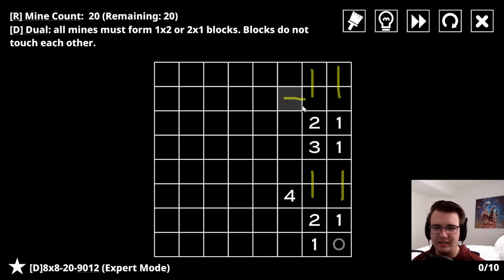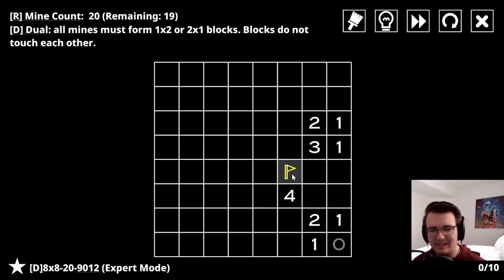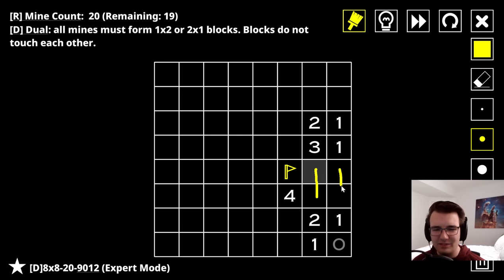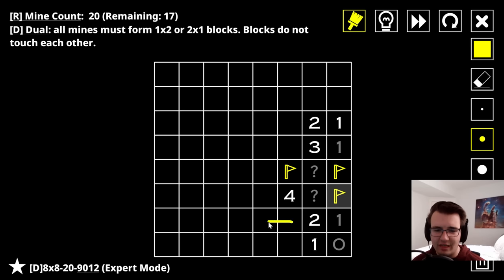I know two out of these three are mines, but it can't be both of these because that would complete the two, none of these would be mines, and then the one would be upset. So this has to be a mine. Now I know that between these two dominoes it can't be this domino because it would form a weird macaroni elbow, so these two must be mines.